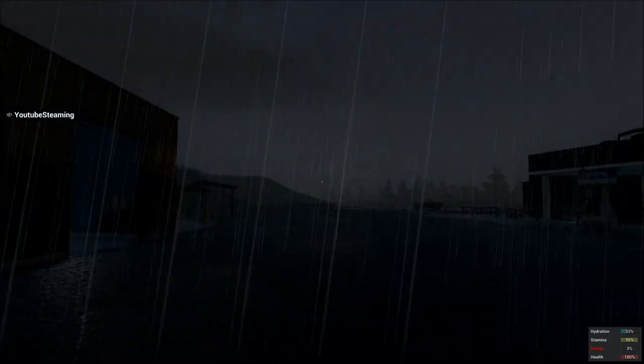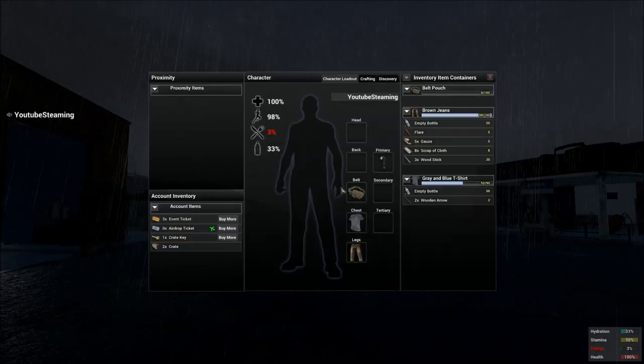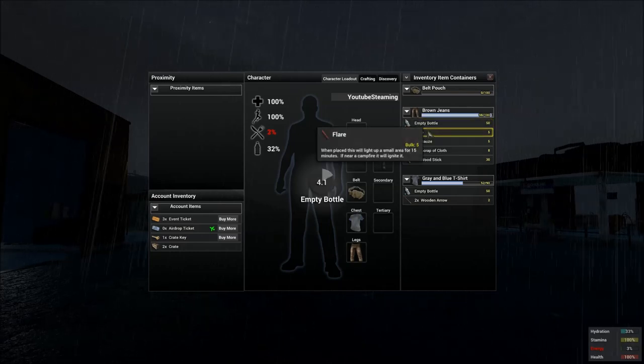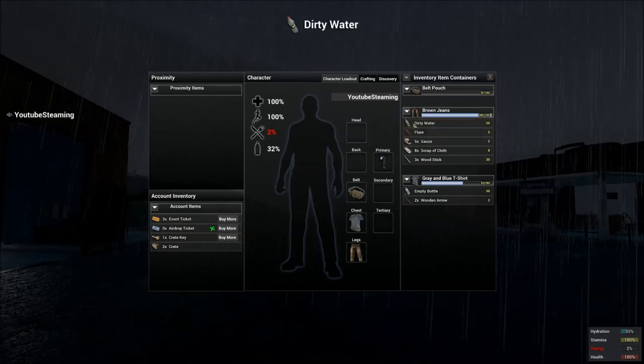One of the ways of surviving in this game is when it's raining outside and you have an open container — for example a water bottle. You right-click the water bottle and then click use. And now you have gathered dirty water.